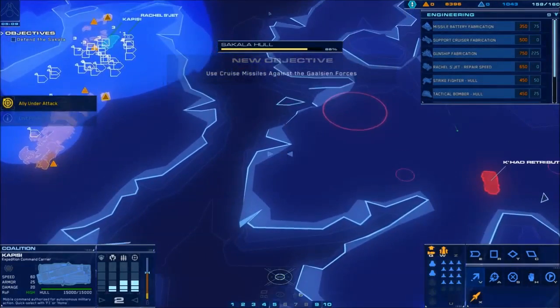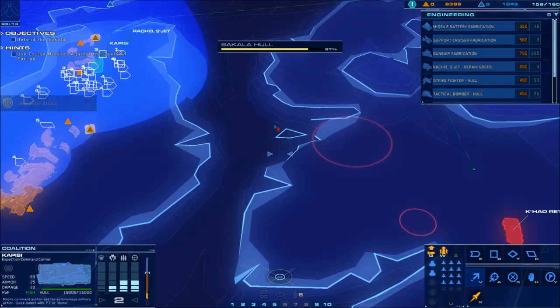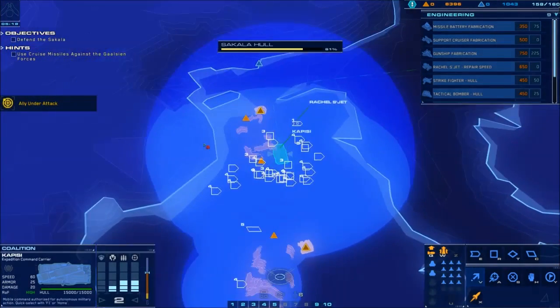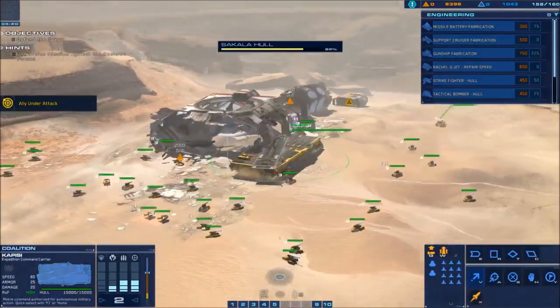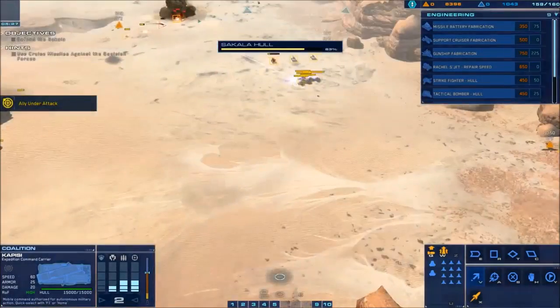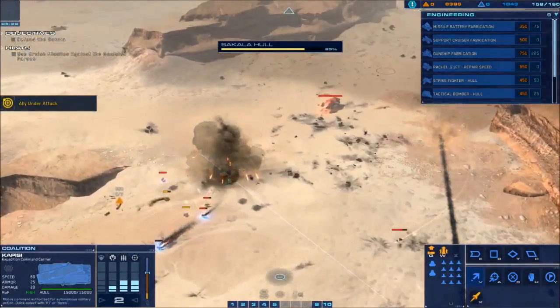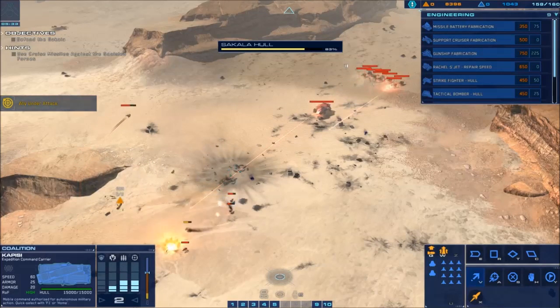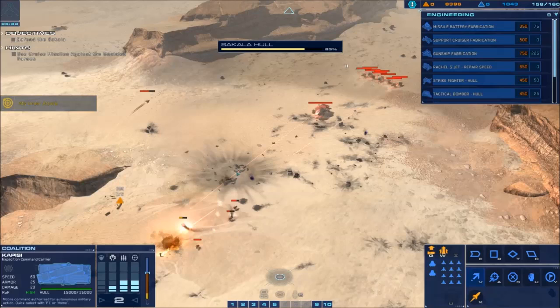I'm just kind of waiting for that group of units to get about right here — it's easier to target them. The Kapisi just decided to run itself into a crashed starship — that's awesome. Right here, that was a battle cruiser that just got destroyed. The longer you can keep that battle cruiser alive, it can take out these groups of heavy railguns fairly easily. But it's not a priority — it's kind of a very dumb battle cruiser that doesn't like to target things and just sits there and takes hits.